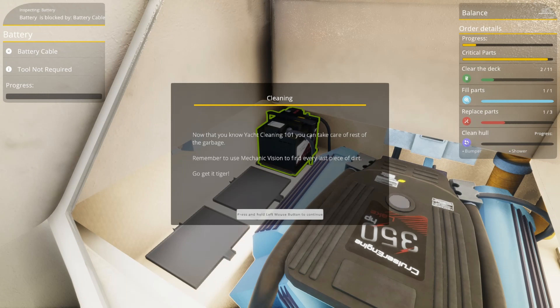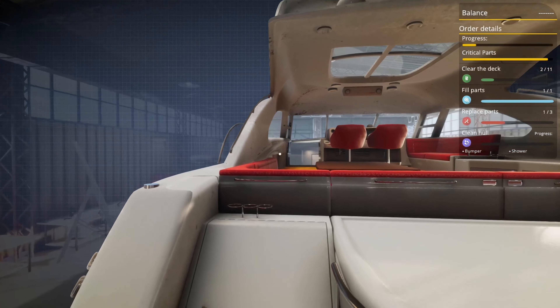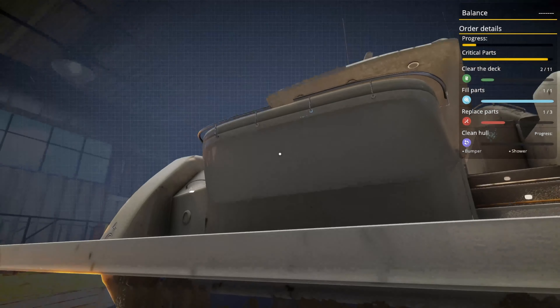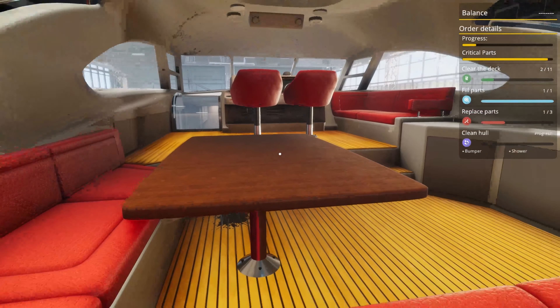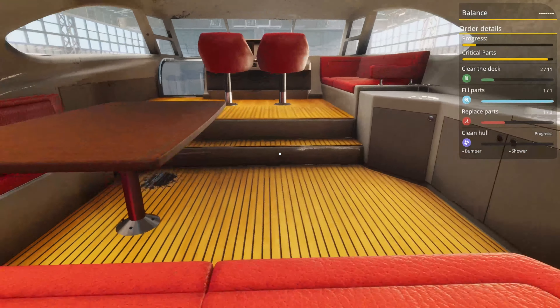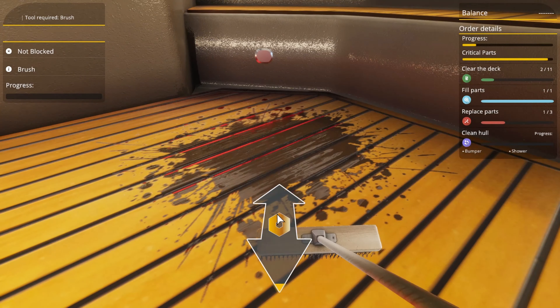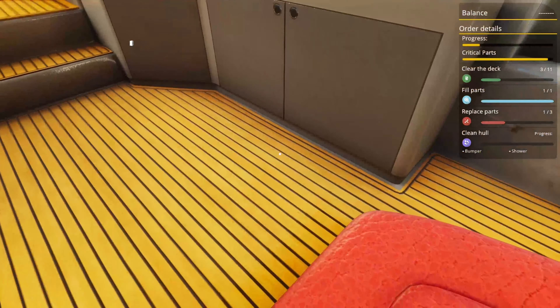Remember to put the battery cables back in — you won't be able to finalize the order if some parts of the boat are missing. Now we put the cables in, mount it, it's at 100%, accept it, screw it back in with the spanner. Cleaning — now that you know the yacht, cleaning 101, you can take care of the rest of the garbage. Remember to use mechanic vision to find every last piece of dirt. Go get it tiger. All right, so we can back out. We've done cleaning, we replaced the propeller, changed the battery and cable — moving right along. Get the broom, click on it, do the little mini-game thing.